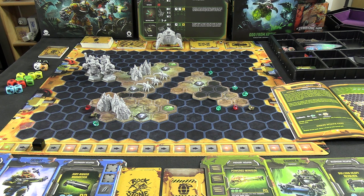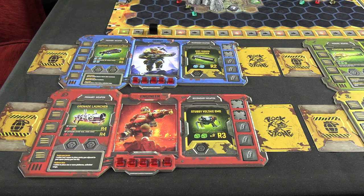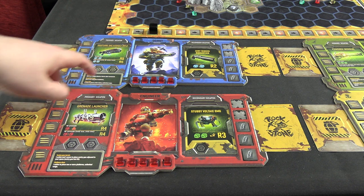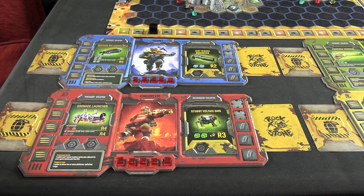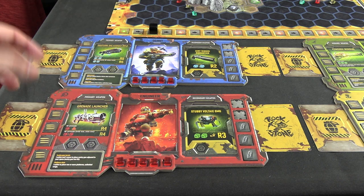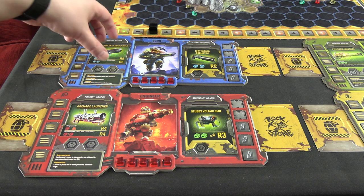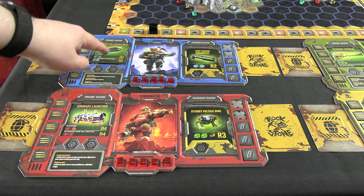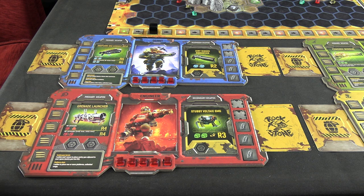There are two spawn locations for enemies and three enemies on the map. Let's take a look at a dwarf's card before we get started to explain how things work. If you're playing solo you can choose to play as just a single dwarf, and then you get the Bosco robot that follows you around with free activations — he has a rocket launcher and a gun. I'm going to try using all four dwarves, so forgive me if I forget any of their specific rules. For instance, the Scout gets to attack if he does a move action.